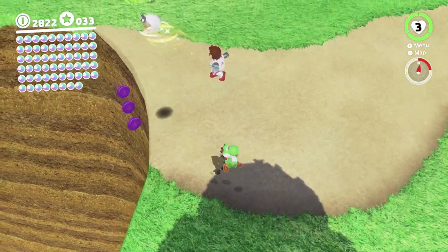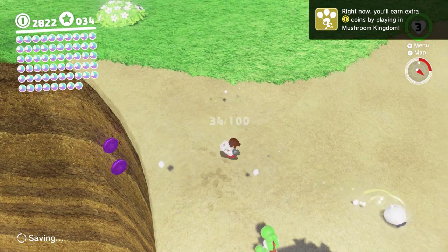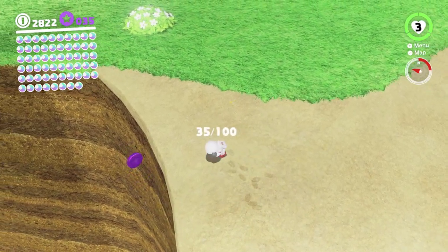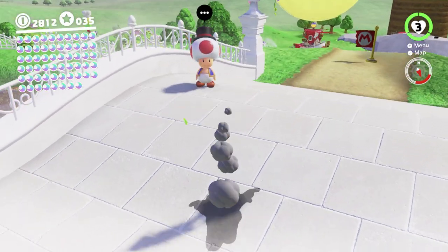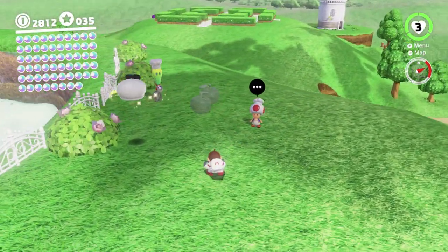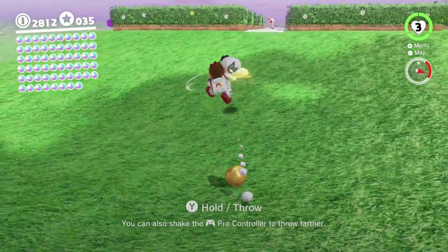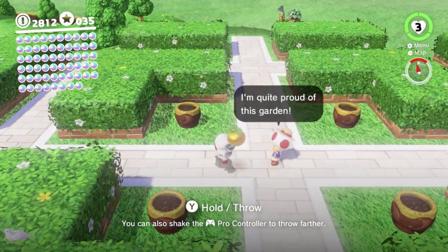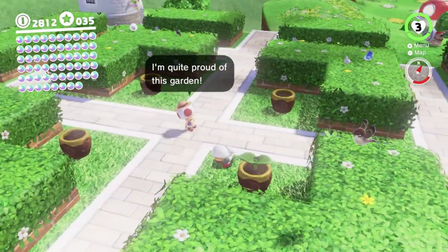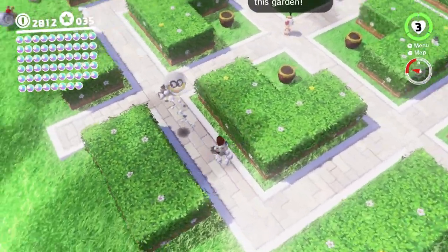Those purple coins there — I reckon a downward cap throw is the best way to get them. The fruit will stay eaten even if you die, so we don't have to worry about re-eating the fruit we already ate. If you look at those fruits, you can see they're now ghost fruits — you can actually eat them again and get coins, though it's kind of pointless. There are four seeds over here that we can plant in order to get moons, like in the other kingdoms. You can see there are four pots. There's also a bunny here that we'll be chasing.